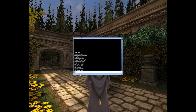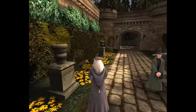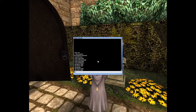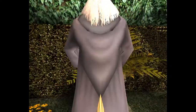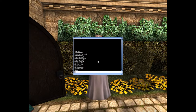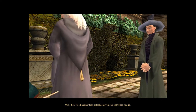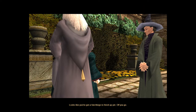So 'givebeans', 'givecakes', and 'giveprestis' are the cheats you need to add things to your inventory. Obviously you can use them a lot. It looks like you've got a few old things to finish up yet.